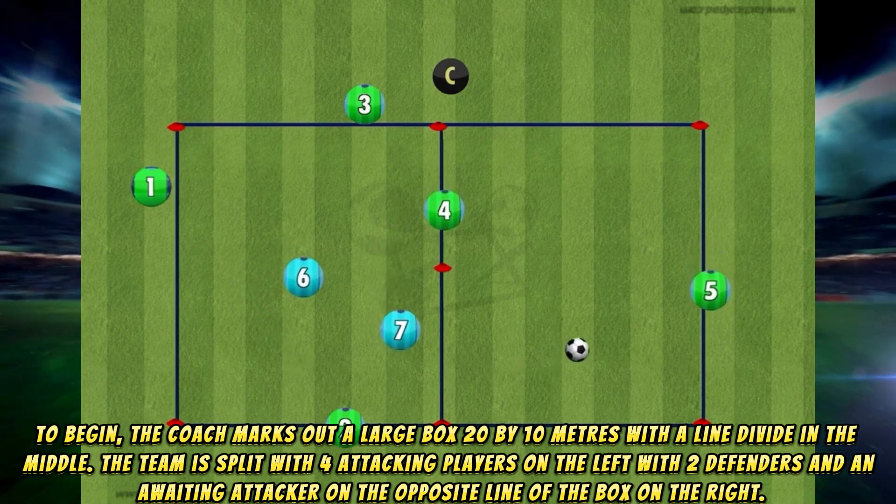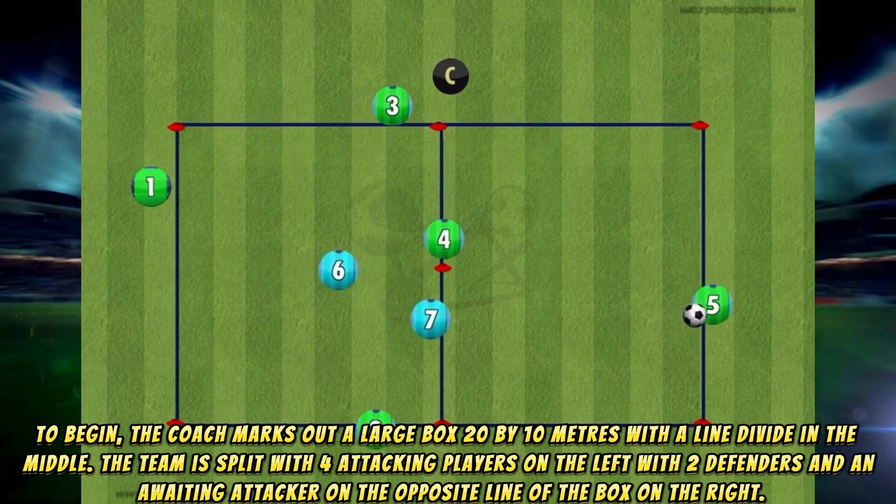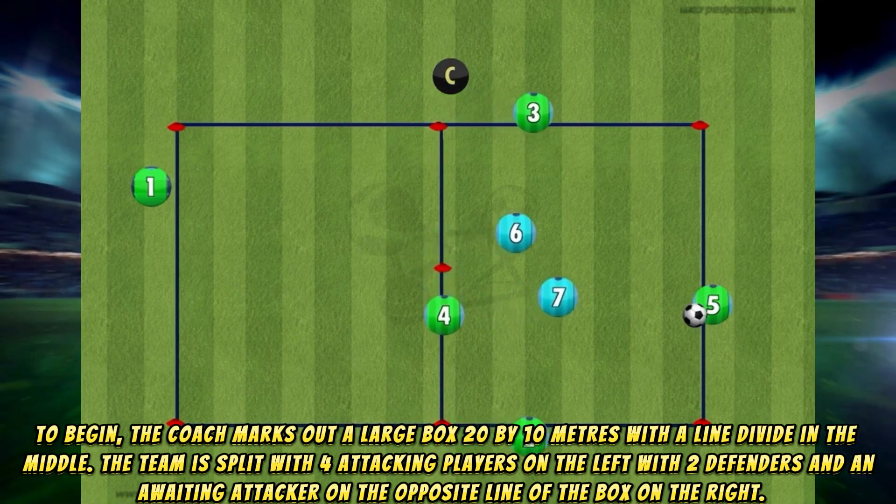The team is split with four attacking players on the left, with two defenders and an awaiting attacker on the opposite line of the box on the right.